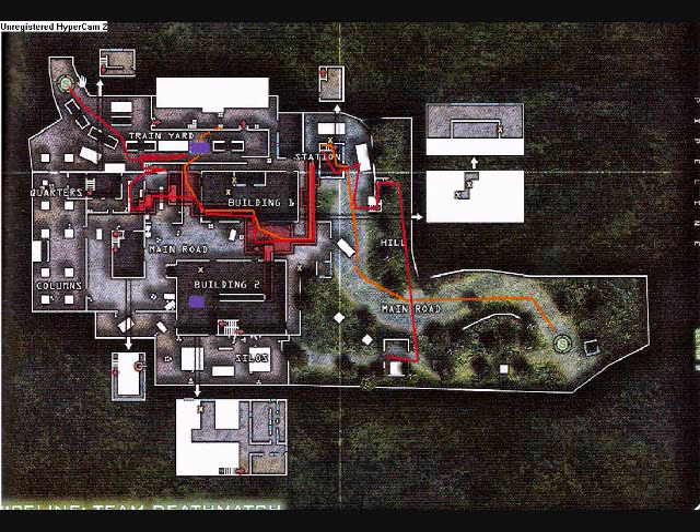Now you want to run down — don't run up on this hill because it's really easy for enemy snipers camping in this building or behind these barrels to pick you off. Run down here and stop by this truck, then make a run to this small building station and go down the stairs into the hallways.